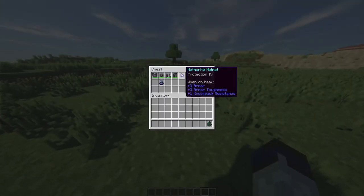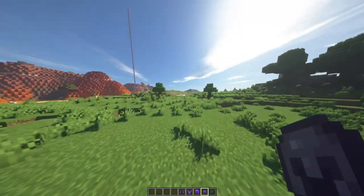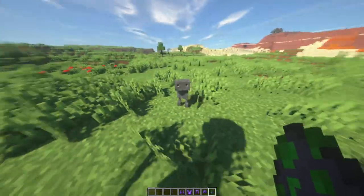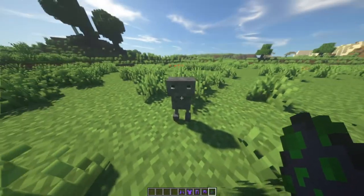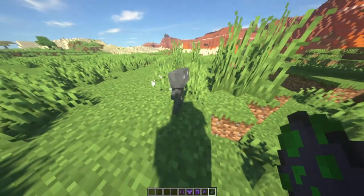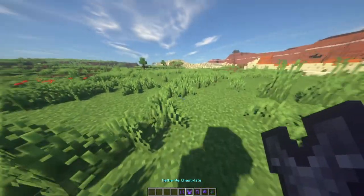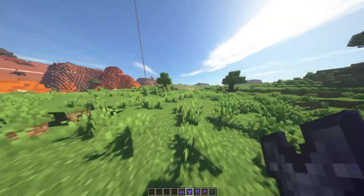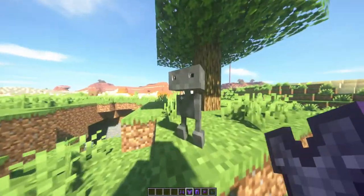These ones will actually spawn during the night, but in the daytime they can still be alive - they will not burn or anything during the daytime. What happens to them in the daytime is they actually turn into this stone form instead of the enderman form. In the stone form, if he hit me he would actually do a lot more damage than at night.